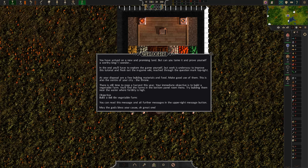The tutorial says: 'You have arrived on a new and promising land, but can you tame it and prove yourself a worthy king?' In the end, you'll have to explore the game yourself, but work is underway to improve this tutorial and flesh out the in-game wiki — accessible through the question mark in the top right.